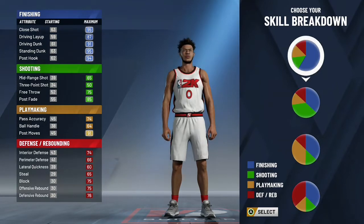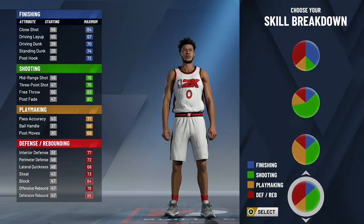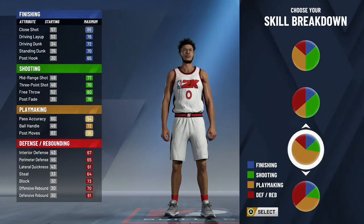For those guys who are not subbed to the Risk family, make sure you hit that subscribe button and the notification bell. In terms of this build, we're going with power forward. As I'm sure you guys know, the best way to get rep is going to be catching or throwing lobs. What a lot of people do not know is if you want to maximize the amount of rep from catching or throwing the lob, you have to be primary at that skill.